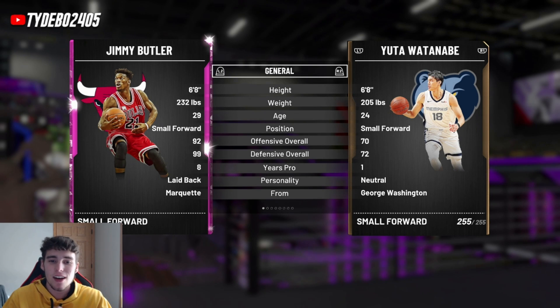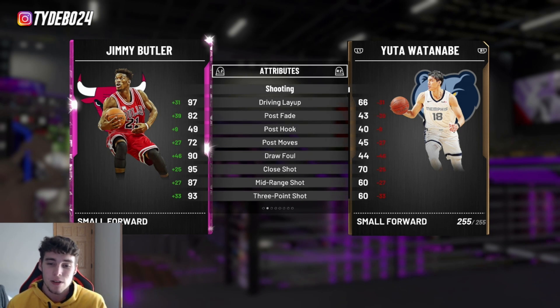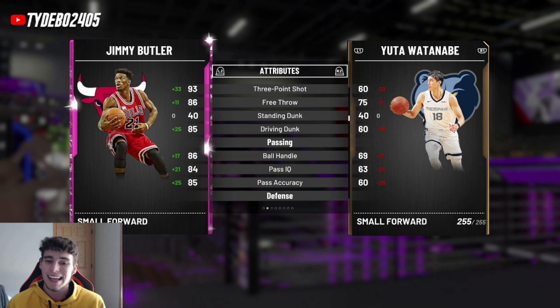Coming in at number 8 on my shooting guard list is Jimmy Butler. Some people might ask why I'm putting him at shooting guard instead of small forward — it's just a preference. I would rather play Jimmy Butler at shooting guard, so that's where I'm ranking him. He is 6'8", going for just under 60K, which is a solid value. His three-pointer is 93, driving dunk 85, ball handling stats a little lower but still decent enough.